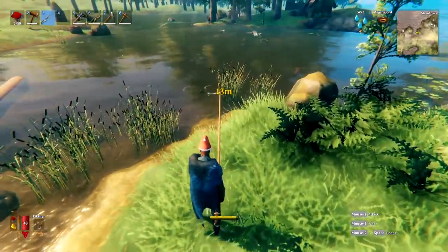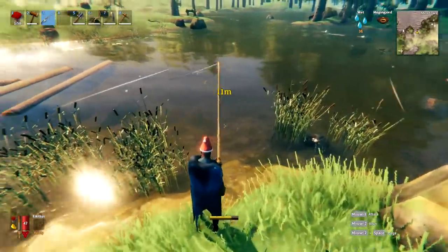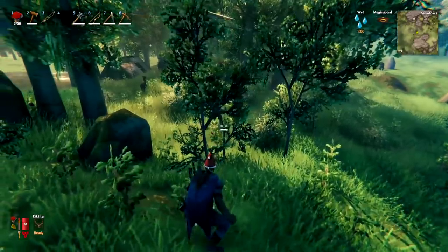Once you have a fish hooked, reeling it in will use some stamina. One thing you can do is walk in closer to the fish in order to save yourself a little bit of that stamina.